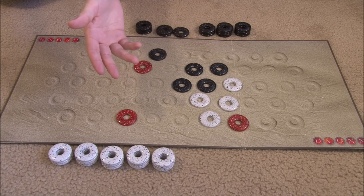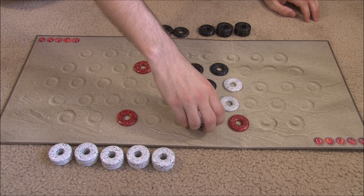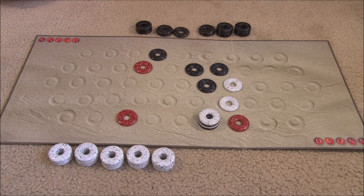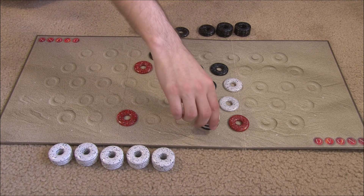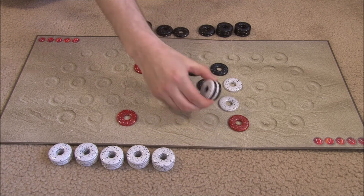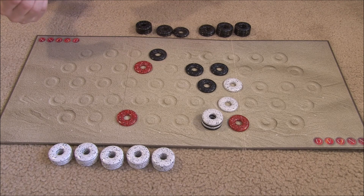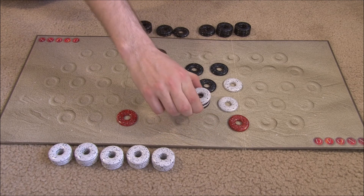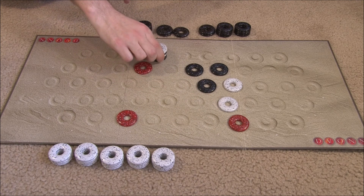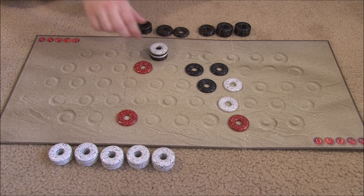A lot of pieces on the edge can move. Let's take a theoretical stack of four pieces that white controls. White could choose to move a variety of stacks on the board. The stack moves the number of pieces that are in it, so this stack moves four pieces. A stack of one can only move one space. So this stack of four, white moves it in a direction — one, two, three, four — and it must land on an occupied space, which makes the stack bigger.